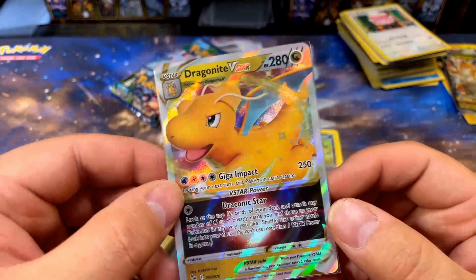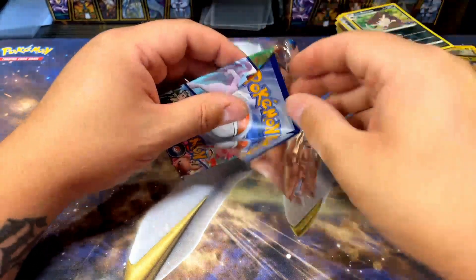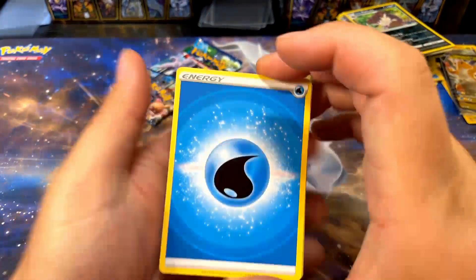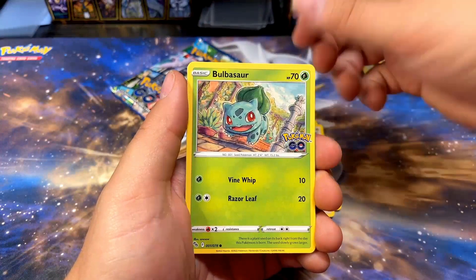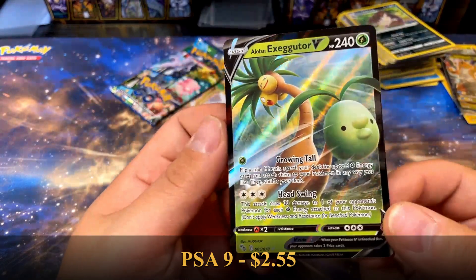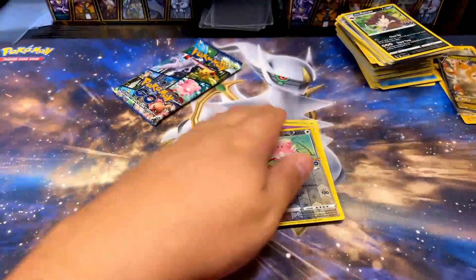Dragonite V and V-Star out of the box — I don't know if that's planned or not, seems a little too good to be true. I still need the gold Mewtwo V-Star and the gold Lure Module. Let's see if we can't get that. Next pack: Alolan Raticate, Tranquill, Bulbasaur, Natu, Blissey Reverse, and Alolan Exeggutor — that's cool. I actually needed the alt art version of Alolan Exeggutor, not this one, but I'll still take it.